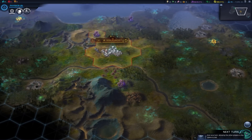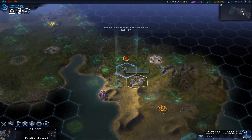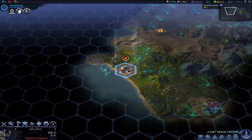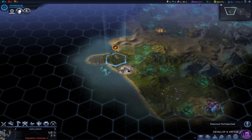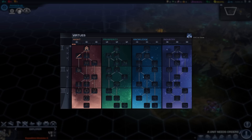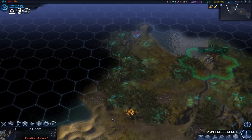Alright, let's hit the next turn and see where we head from there. We're going to traverse the miasma. What is in this resource pod? 15 culture — another policy, fantastic! Strength against aliens or production? We're taking that strength — that's going to be very beneficial because aliens are pretty mean individuals. We'll circle this guy back up north; I do want to see what's up there.